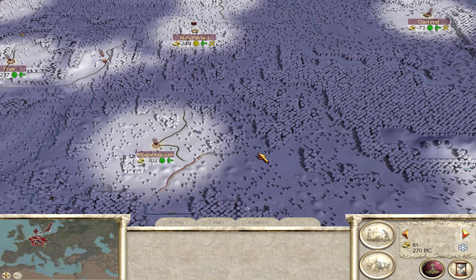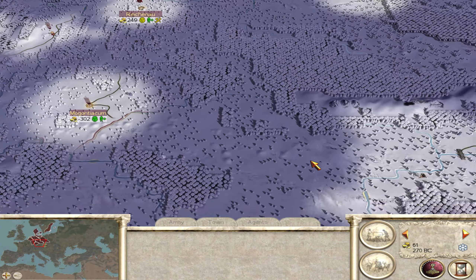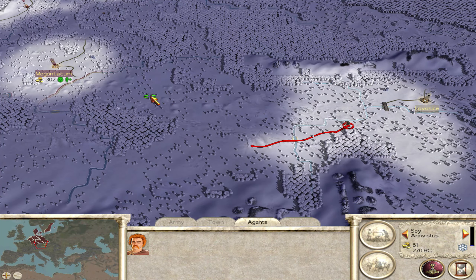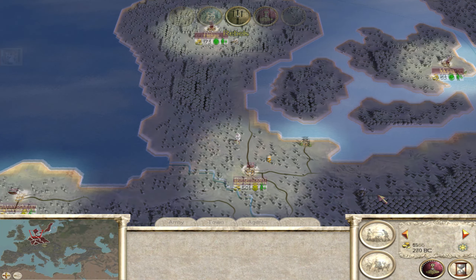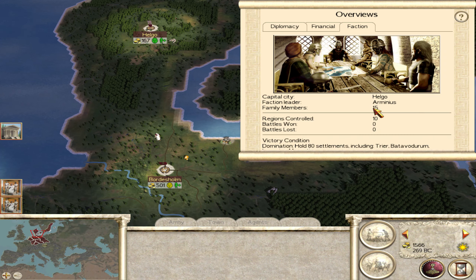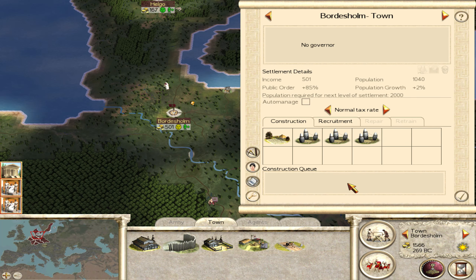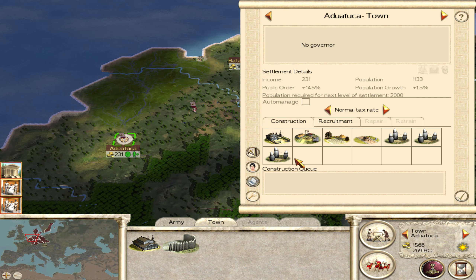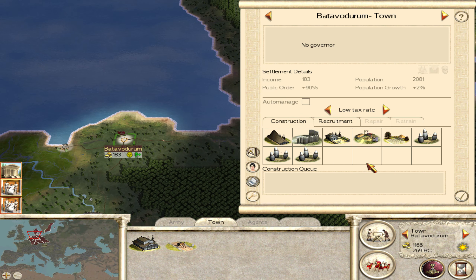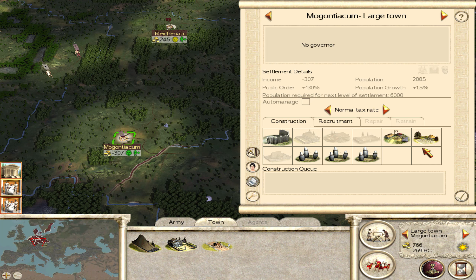This leaves me to believe there are going to be rebel towns around here, probably. Let's use the spy to try and see where they are. We're still doing good with the money. Any more roads to be made? Yes - Adwatuka. Let's also do roads in Helgo.